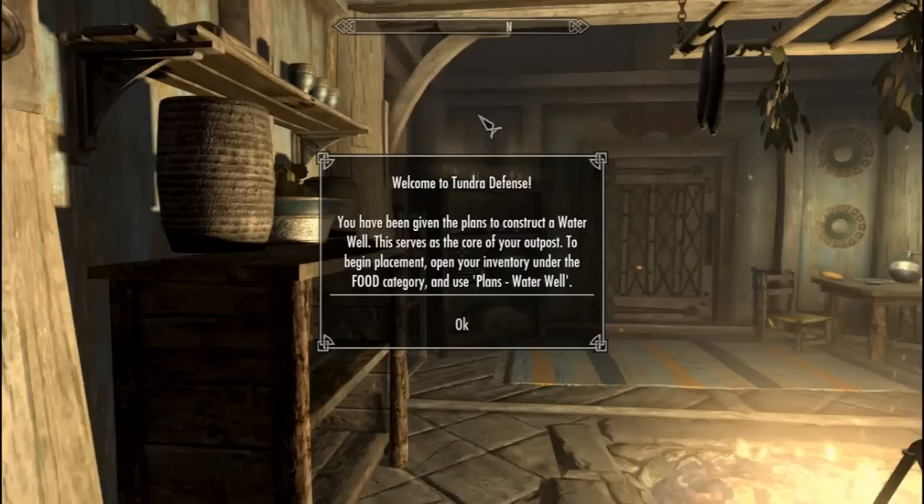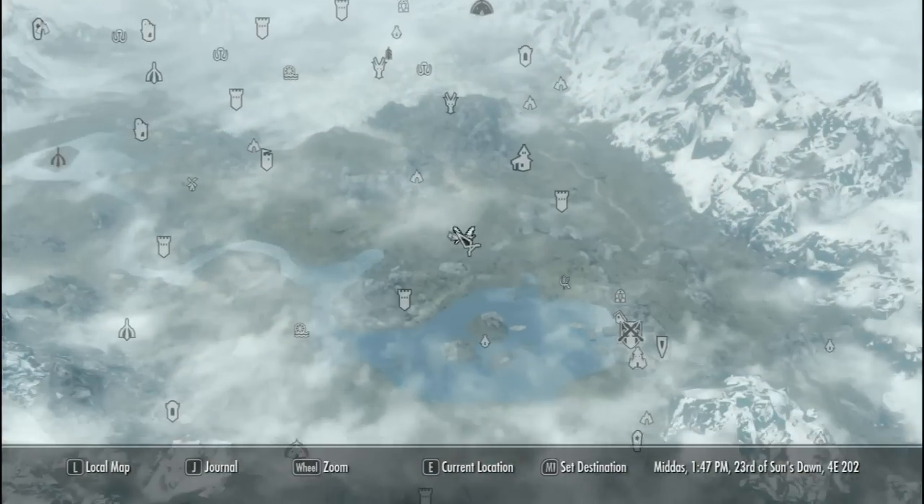So when you start your game you'll be given a short description of just what you're in for and how to begin. First things first, we need to find a place to build. I figured a good nature area would be nice.